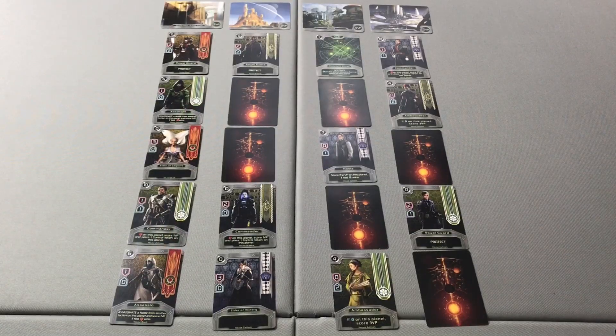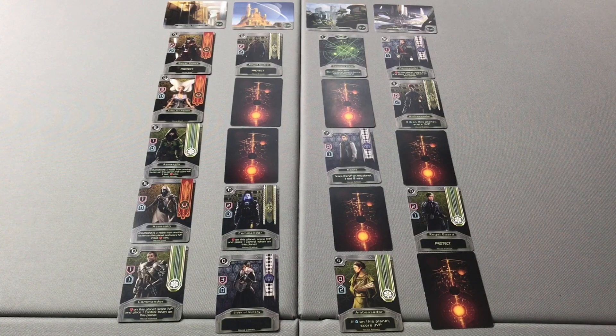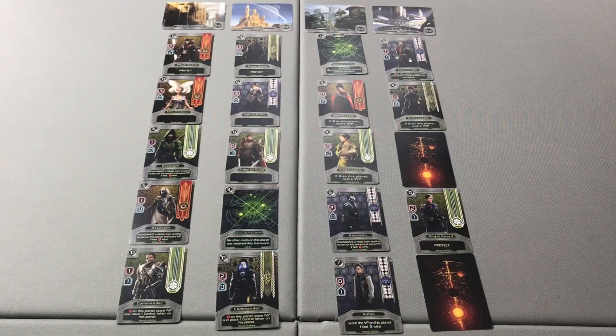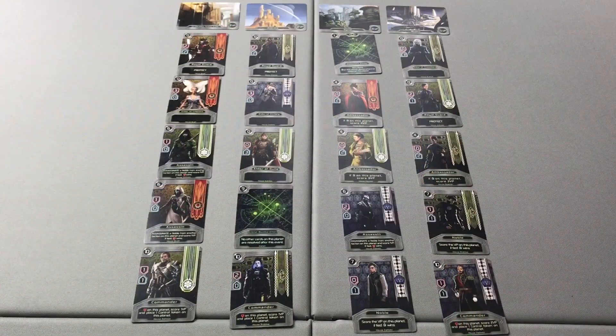Beginning with the first planet, or the planet on the left, the face-down cards are turned up. Cards are then organized in order of their initiative value. Once cards are revealed and organized in order of initiative, cards are resolved in increasing initiative order, starting with the zero cards and moving down through the highest value on the planet. We then resolve the second planet, followed by the third planet, and this continues until all planets have been resolved.